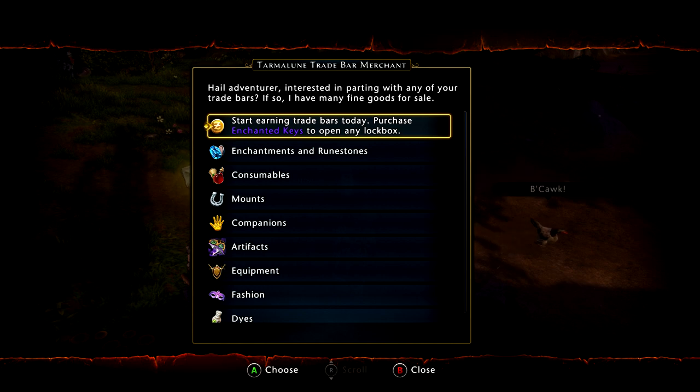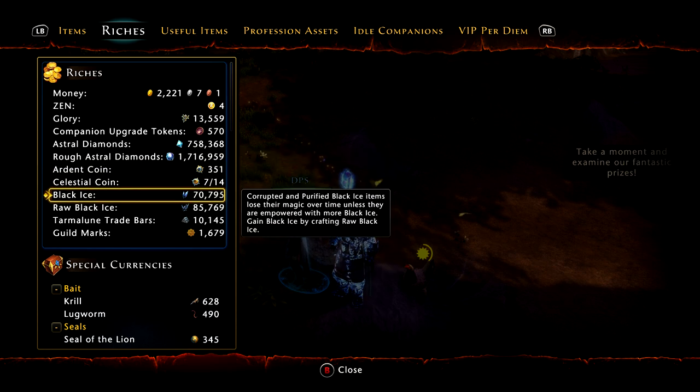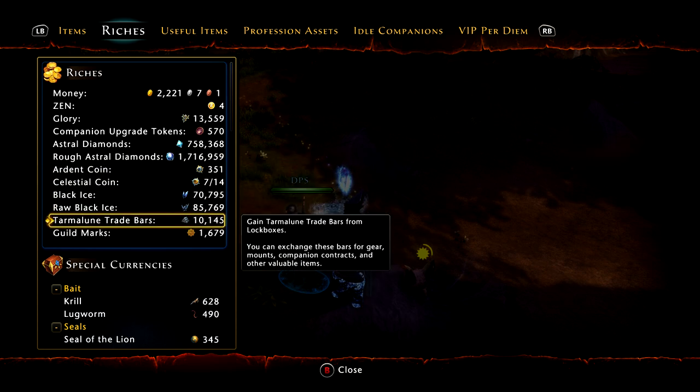Welcome back everyone, it's Efnews57 here. I am back on Neverwinter on the Xbox One, and today I will be showing you the tips and tricks of trade bars. The video is actually going to be how to turn your trade bars into astral diamonds, and I'm going to cover several different ways to do that. The item we will be talking about is Tarmaloon Trade Bars.